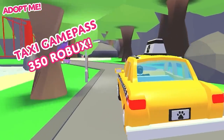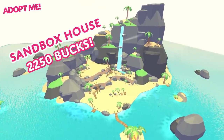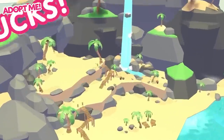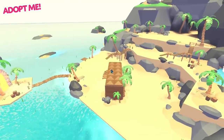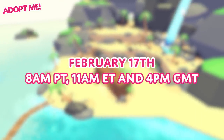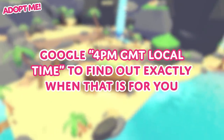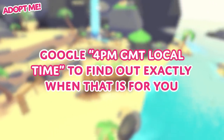The Taxi Game Pass will be 350 Robux and the new Sandbox House is 2250 bucks. The Island House and Taxi Update is coming to Adopt Me tomorrow at 8am Pacific, 11am Eastern, and 4pm GMT. Google '4pm GMT local time' to find out exactly when that is for you.